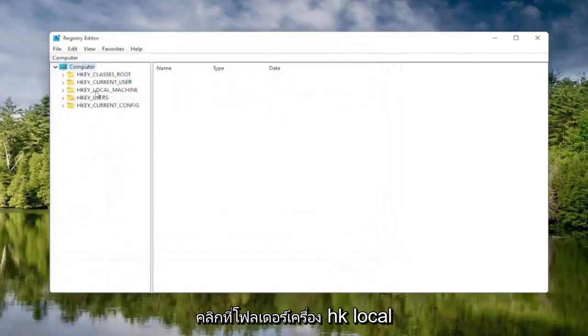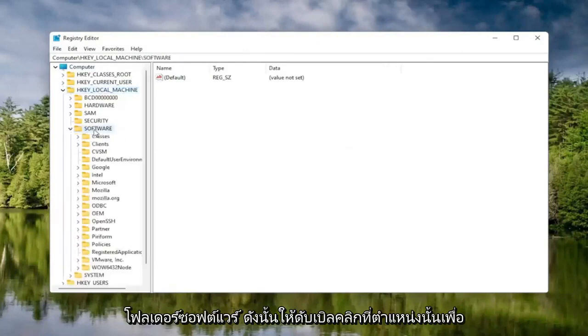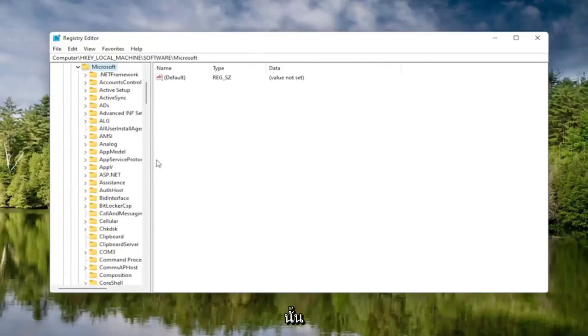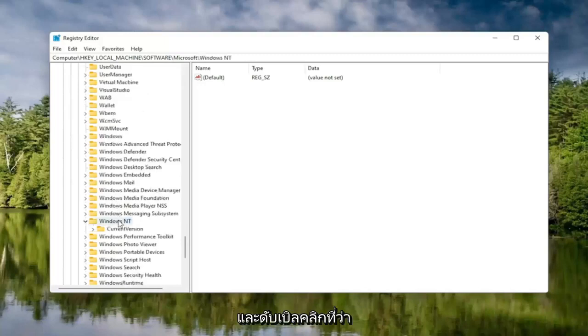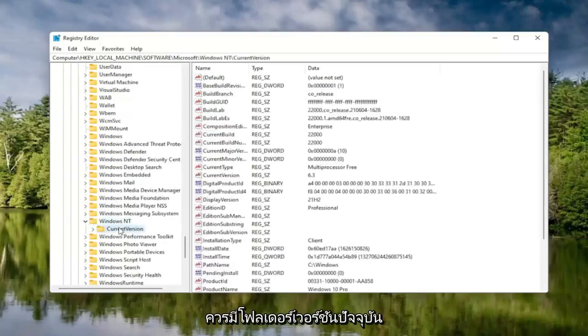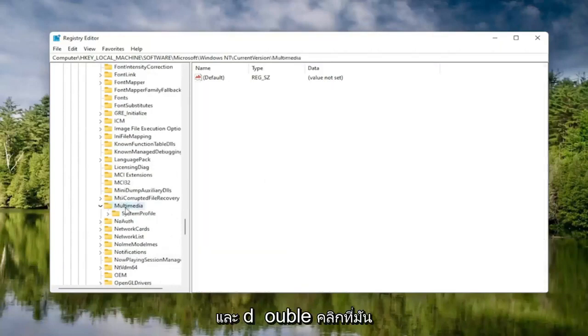We're going to start by double-clicking on the HKEY Local Machine folder, then double-click the Software folder, locate and double-click the Microsoft folder. Now scroll down to Windows NT and double-click on that. There should be a Current Version folder — double-click on that. Locate Multimedia and double-click on it. Finally, there should be a System Profile folder under here — click on that once.